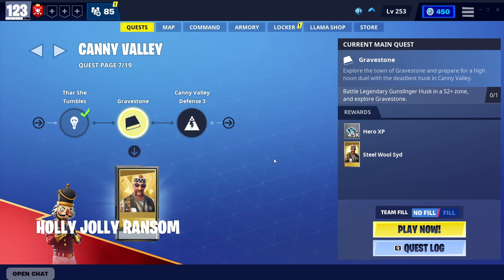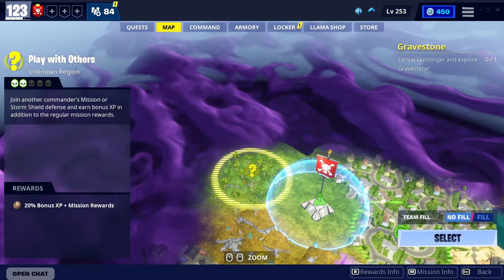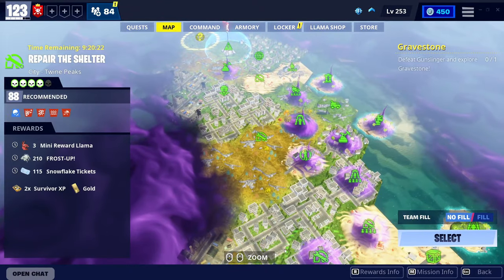This video is going to be split up into two different methods. The most obvious method is by doing missions, but specific missions give more. If we come to the map and go to Swine Peaks, if you click on this right here, you can see that a lot of these missions give timed rewards.